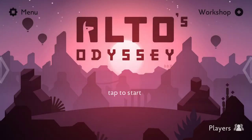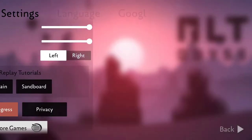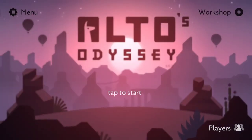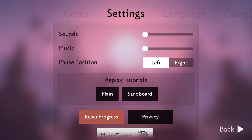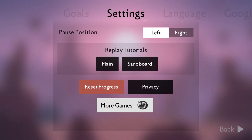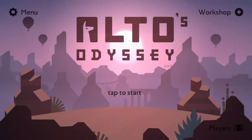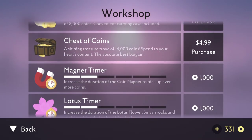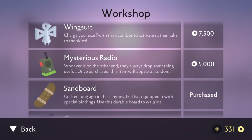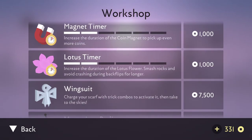Jumping into the game, if you played Alto's Adventure it's pretty much a familiar layout. I don't remember exactly how the transitions are in the first game, but you can adjust things like the sounds and music, decide where you want the pause button, and replay tutorials or reset your progress. The game also allows you to do various upgrades — things like removing ads, getting coin doublers, upgrading your board, and upgrading your magnet timers once you gain enough coins.